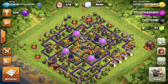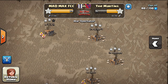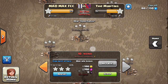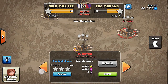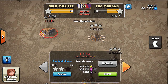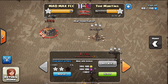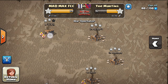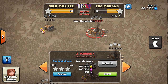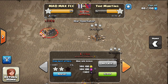Trust me, that is one of the worst war clans ever. We almost had the perfect war — we got 29 stars. As you can see, we literally got a hundred percent on almost every base. Most of them were just loot attacks, and a 97 percent on the number one. The number one was a Town Hall 9, number two was a Town Hall 8, and surprise surprise, number three was also a Town Hall 9.